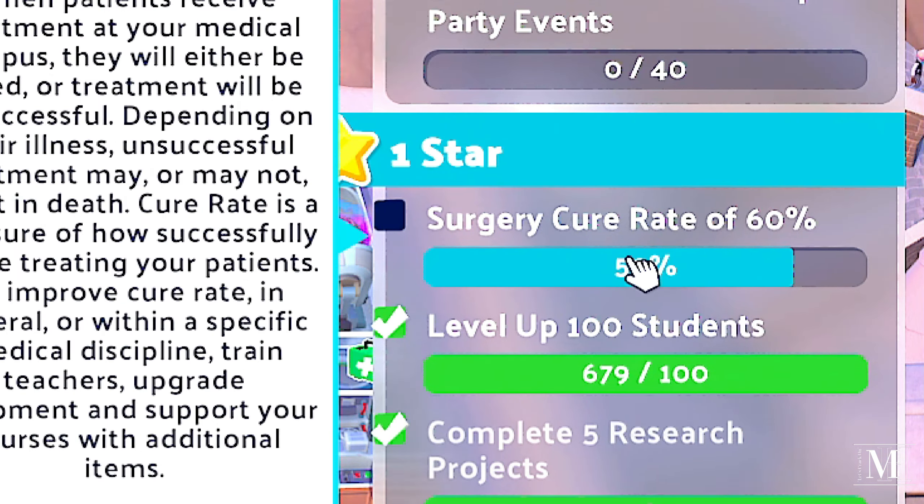The four staff members I've got aren't doing much because one's getting trained. But we did it — yes, finally! Two hours to get that bloody one star. So that's Pointy Peak one star done. If you enjoyed this episode, please hit the thumbs up, leave a comment, let me know you enjoyed it, share any tips and tricks, and thank you for watching. See you all in the next one!